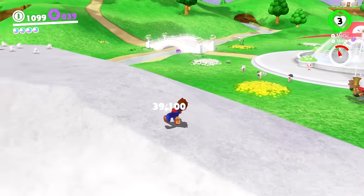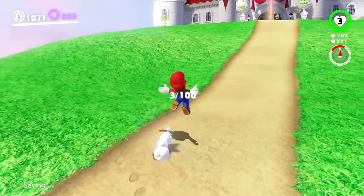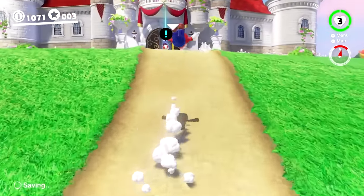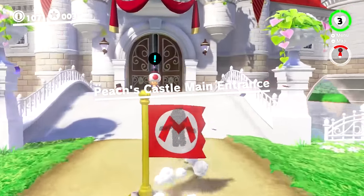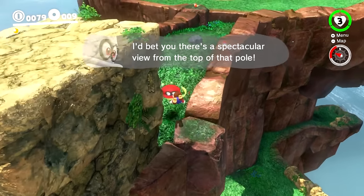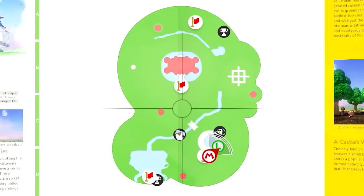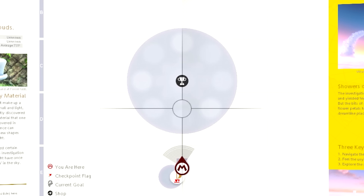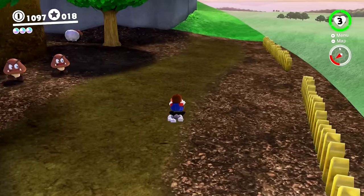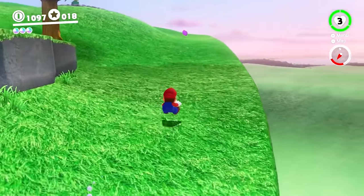The centerpiece of the kingdom is, of course, the castle itself. While the kingdom does provide an obvious path towards it from the start, you can go pretty much anywhere you'd like. Instead of the kingdom being a path to the castle, like how Cascade can be seen as a path to the boss fight, all of the interesting locations just sort of orbit around the castle. The layout of this kingdom allows you to run pretty much anywhere you'd like to go, giving this kingdom a playground sort of feel.